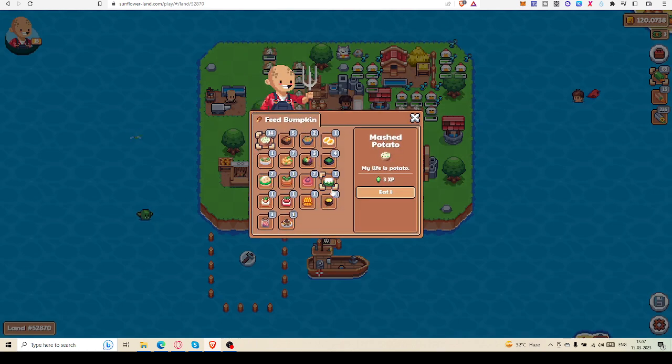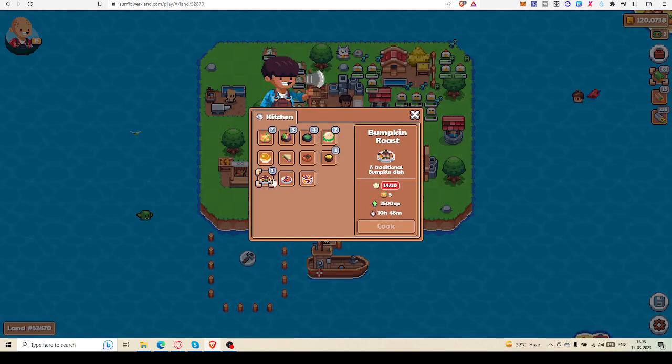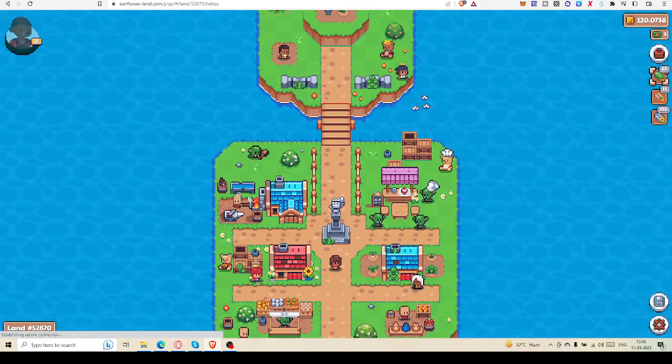These are the items I got from last week — cakes and bumpkin roast. I told you that bumpkin roast is the best item and you can get 2500 XP from this roast. You can easily cook it in your kitchen — for that you have to have five roast veggies and 20 mashed potatoes, so it's a very nominal amount of inventory to get 2500 XP.